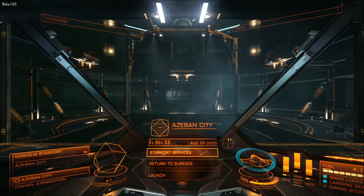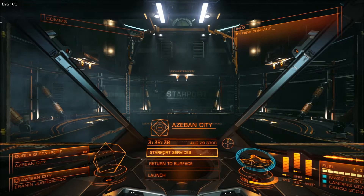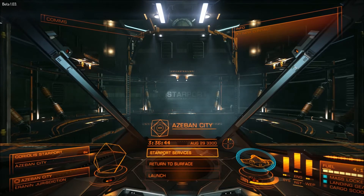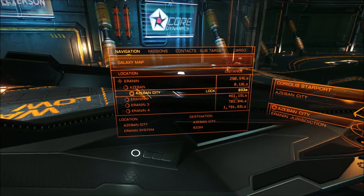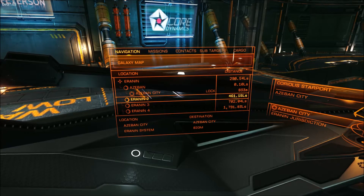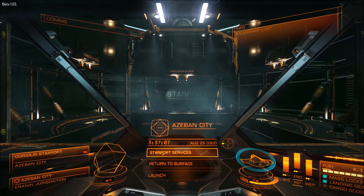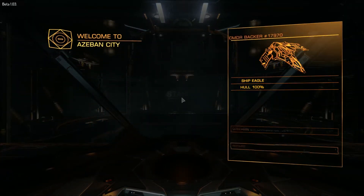I'll go ahead and show you how to head to a conflict zone or Federation distress signal and take some bad guys out. Let's say you're over here at Azeban City, which is where I'm at right now. You've got a high-intensity conflict zone and a Federation distress signal relatively close by that you can use to earn some credits. Go ahead and lock Aranen 2 as your destination, and before you head out you can always look at the bulletin board in Starport Services.